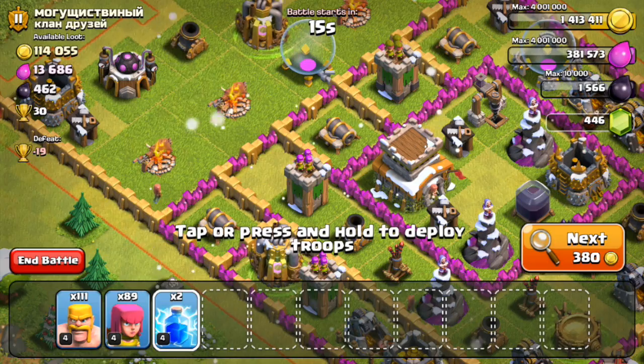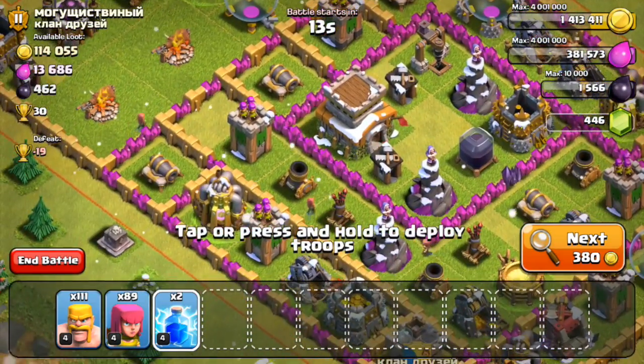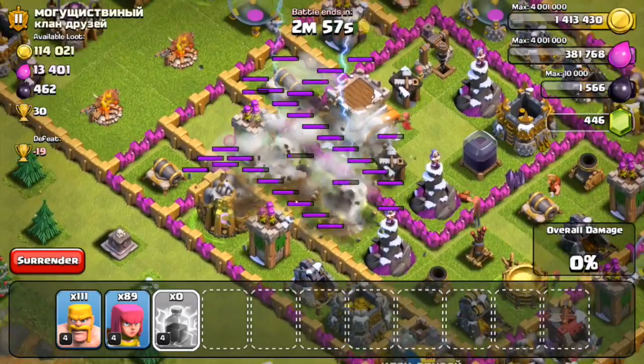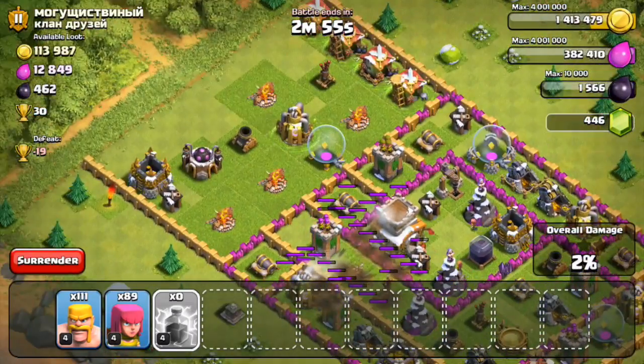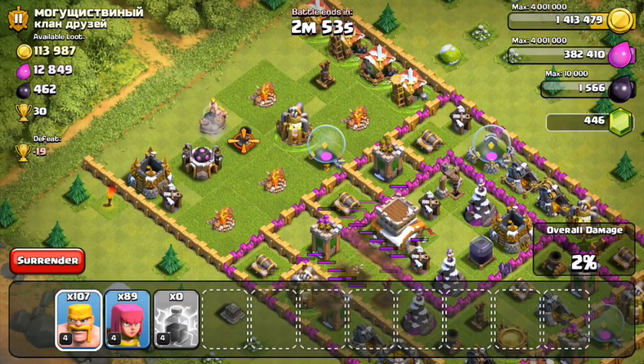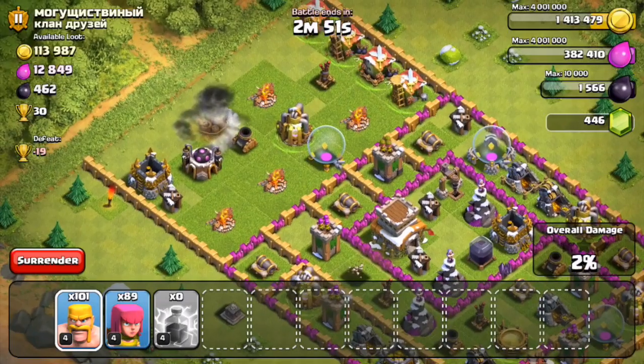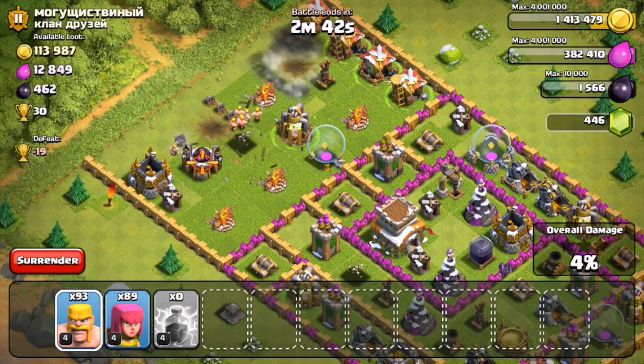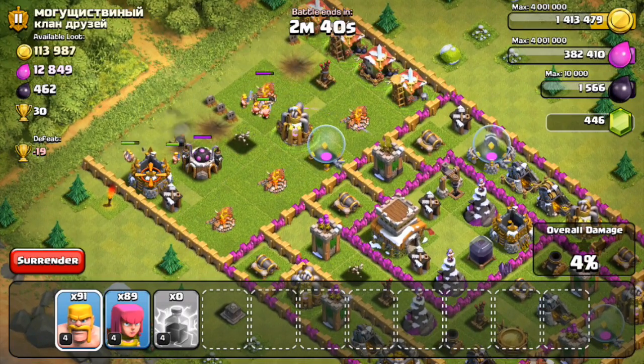Hey, what's up guys, welcome back once again, it is me Molt, so happy to be here with you guys. Today we are on our Town Hall 7 clash without walls account — our push without walls account — and we are going after it. I take out that mortar right there, but my finger was in the way on my phone so I didn't see that giant bomb, so instead of dropping one troop and taking it out, it took out a lot of them. Now I knew there were a bunch of traps up there so I dropped off some other random troops just to see what we could get.